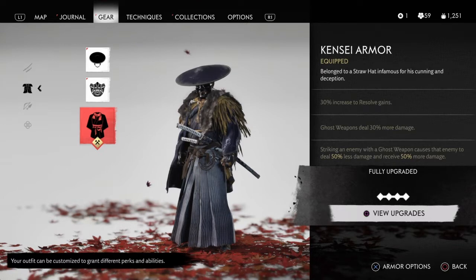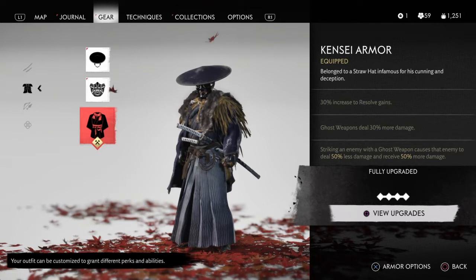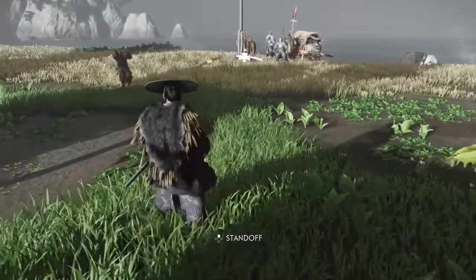Now for the armor: the Kensei armor gives a 30 percent increase to resolve gains, ghost weapons deal 30 percent more damage, and striking an enemy with a ghost weapon causes that enemy to deal 50 percent less damage and receive 50 percent more damage.